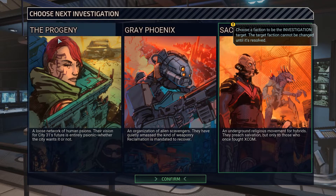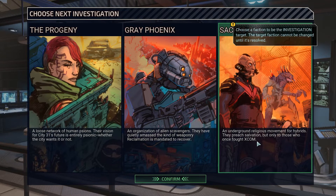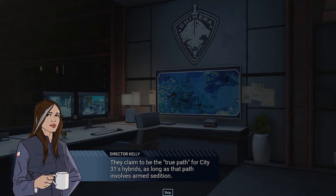The Progeny: a loose network of human Scions. Their vision of City 31's future is entirely Scionic whether the city wants it or not. I don't like Scionics at all, so I'll hold off. The Grey Phoenix: an organization of alien scavengers who have quietly amassed weaponry. They look like robots — I don't know enough about them. Sacred Coil is what happens when former Advent officers find religion or create one. They claim to be the true path for City 31's hybrids, as long as that path involves armed sedition. These are local criminals — the reclamation agency supports local police but we're also required to recover dangerous material from those who would do the world harm.